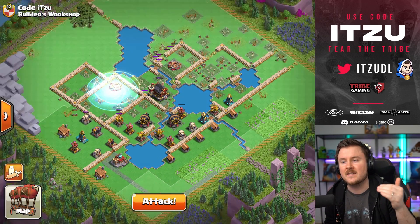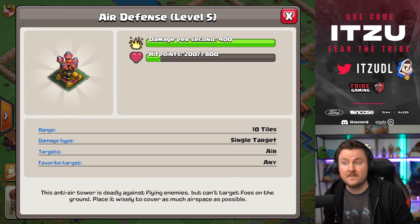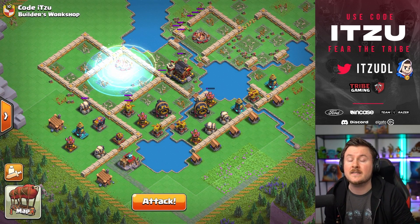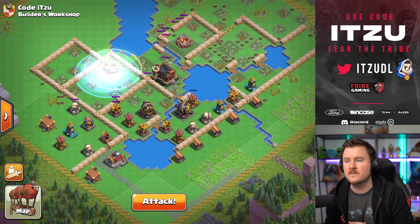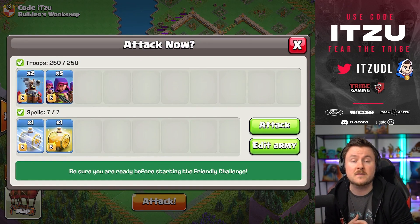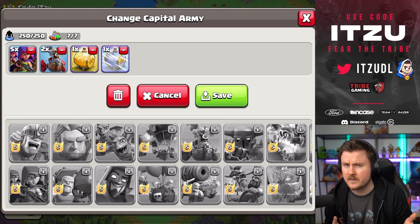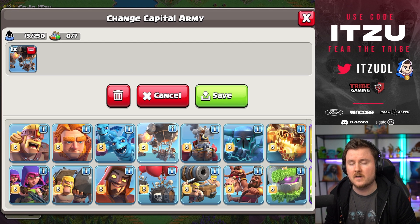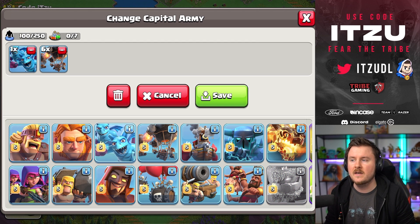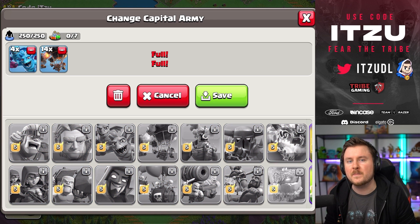Let's jump into the scouting phase again. At this point this air defense is really low, so we might be able to just use a lightning spell to take it out. Then we should be able to just use rocket loons, because we have not used them yet in this episode — there is no air-targeting splash damage left. So it should be pretty nice to take all of those defenses out with a couple of rocket loons, with minions for cleanup purposes.